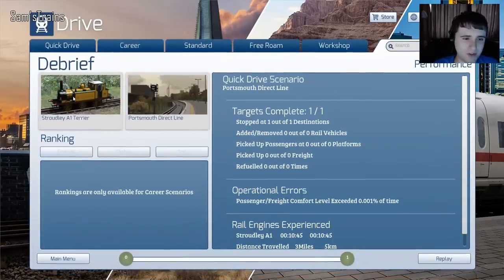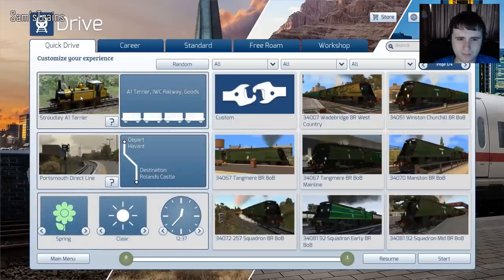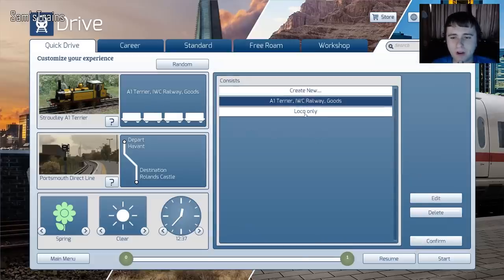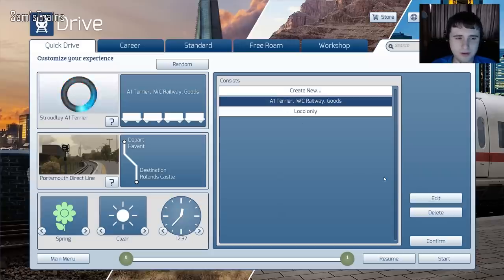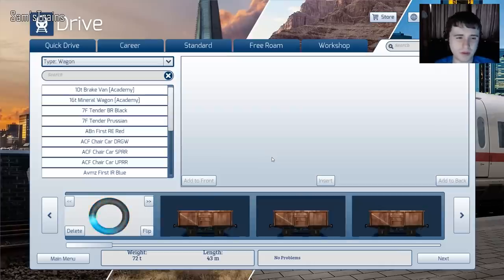Let's have a mess around because I really want to see this Improved Engine Green Terrier. I wonder if we have to go in — I don't know how to do this. Class 37? No thank you. Let's see if we can edit it. I don't know — it should be possible if they are there.